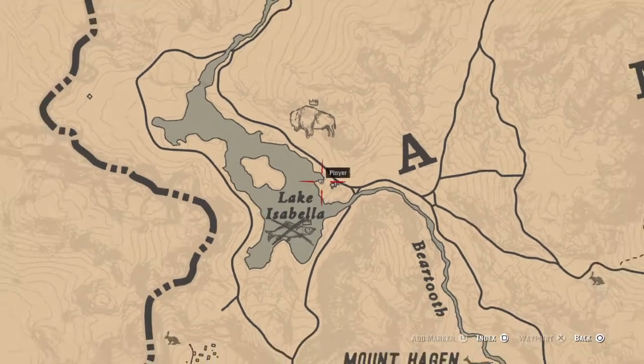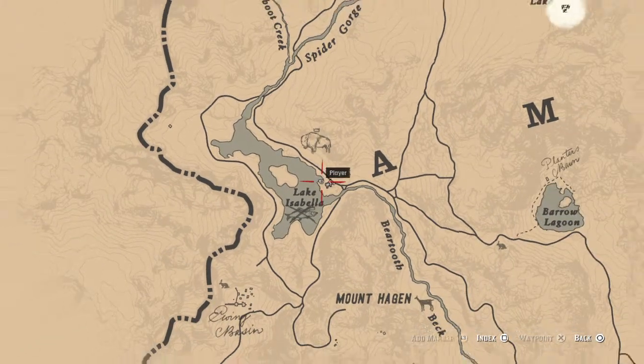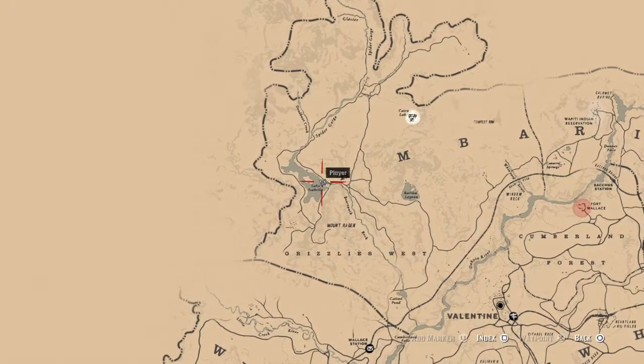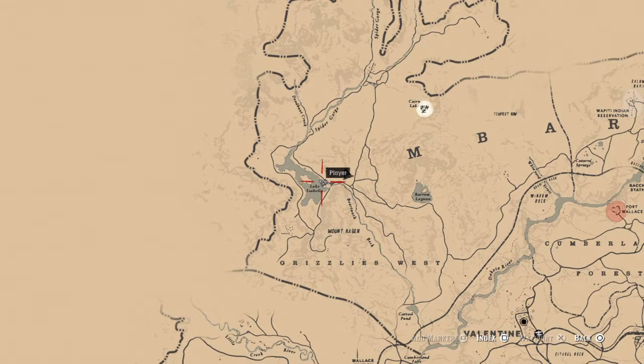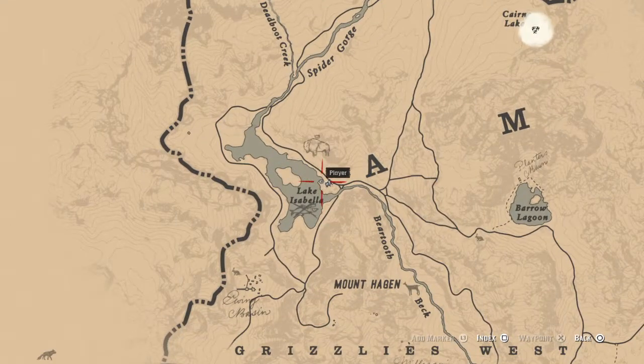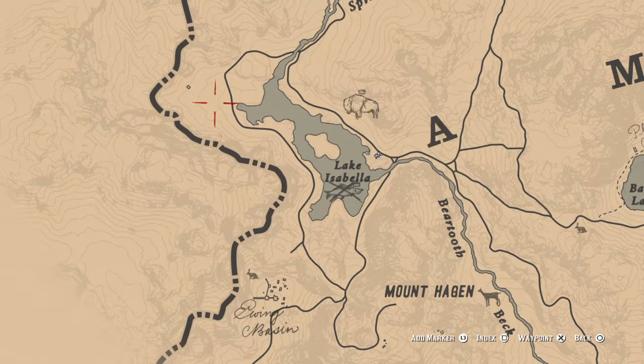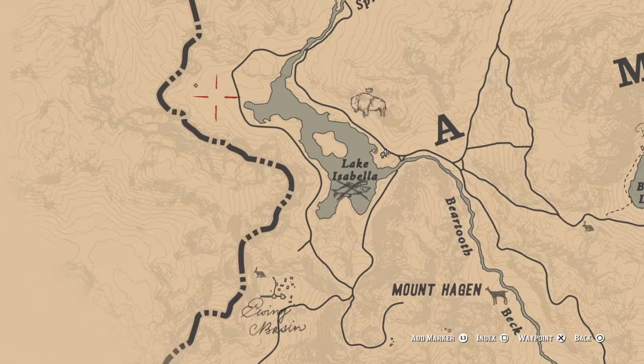I'm going to show you where we are on the map. First port of call should be up here, right in the northwest — northwest of Valentine. You'll be around Valentine quite a lot in the early game anyway, so it's not far. This is Lake Isabella, just by the A of Amberino. We're going to get the legendary white bison, get a material for a trinket from up here, and you can get the white Arabian — which is near best in-game horse — from up here.